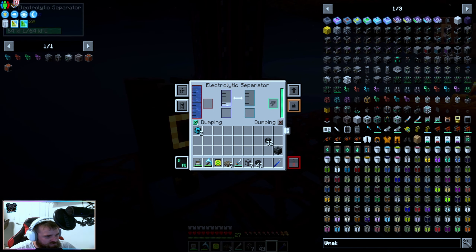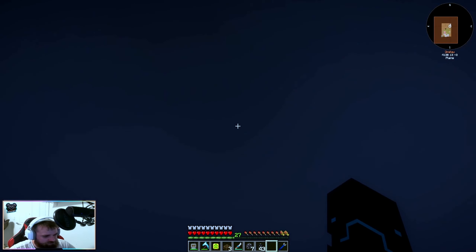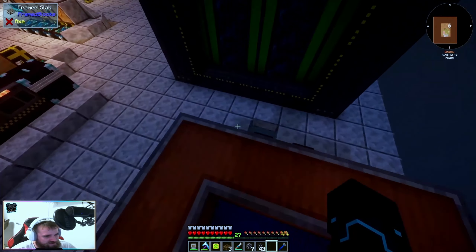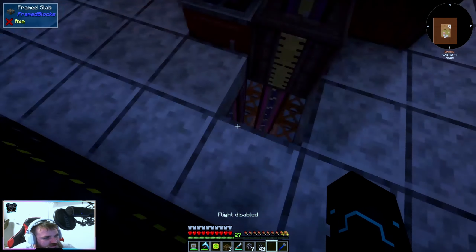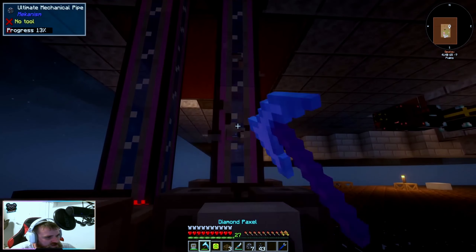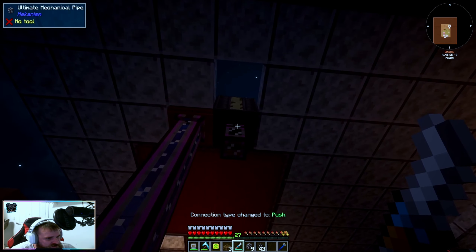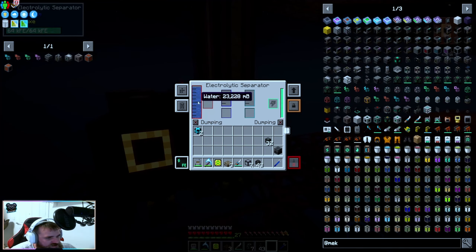We're going to dump it all and hopefully all this water will disappear soon. I've still got that on from before — I always forget to turn that off. Where did that hole come from? We'll just fall off the back there. This is obviously not going to work because it's full of water unless we can do this. There we go — now it's using two different inputs. Now once that drains out we will start seeing brine in that.